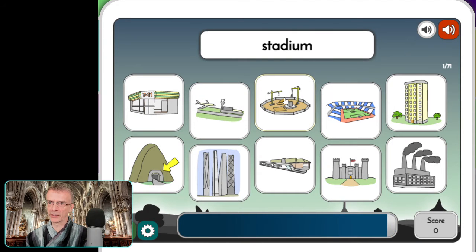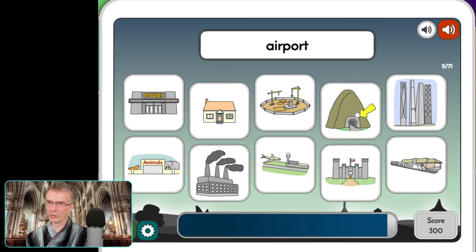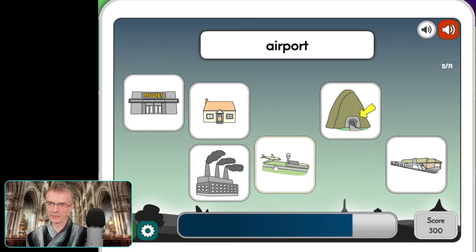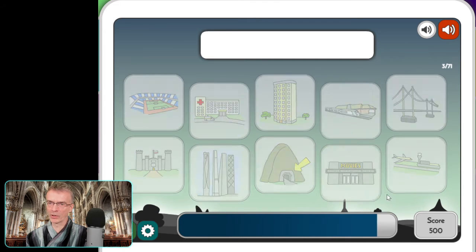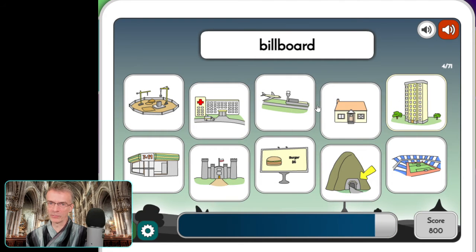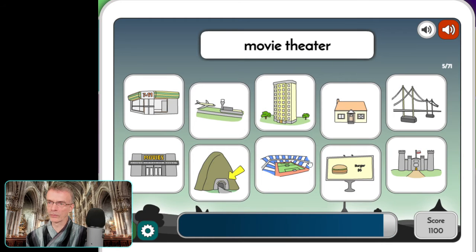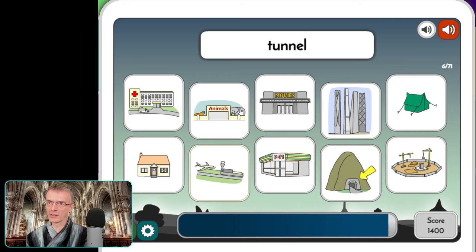Stadium — stadium. The quicker you press, the more points you get. Airport. Apartment block. Billboard — it's a bit of an American feel to this, that's got movies written on it.